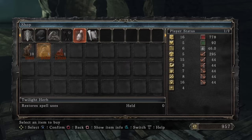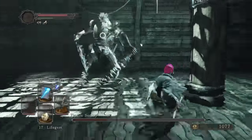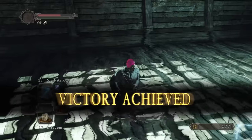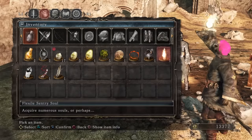We need a few more souls, so we take on the boss of the area, Flexile Sentry. It's a pretty slow fight, but fairly easy as we blast him in the gut multiple times until he gets dysentery in his bowels. We buy Great Heavy Soul Arrow, and use the Flexile Sentry Soul to level up more.